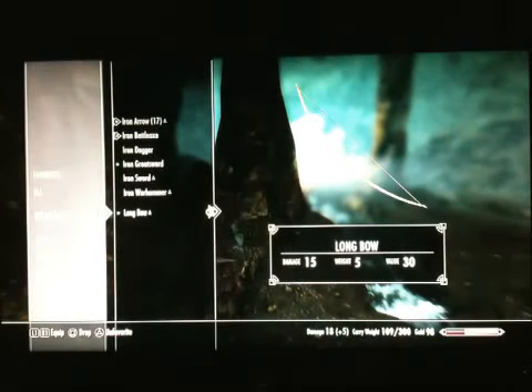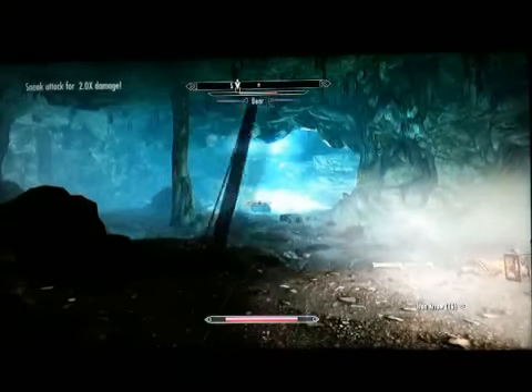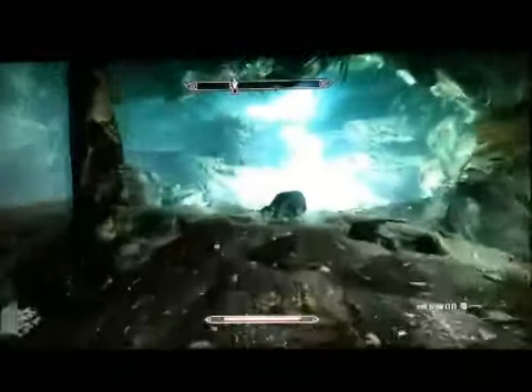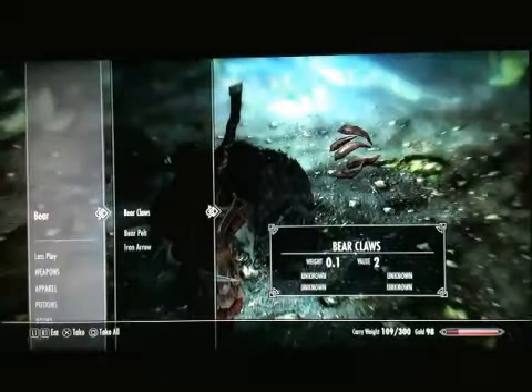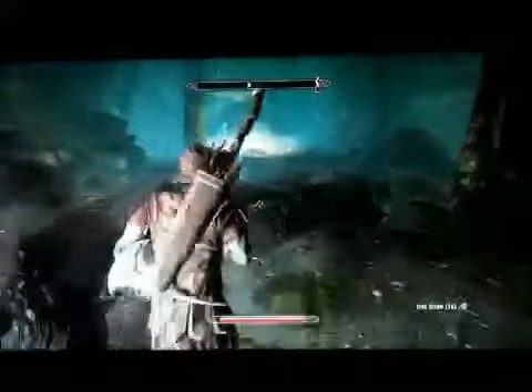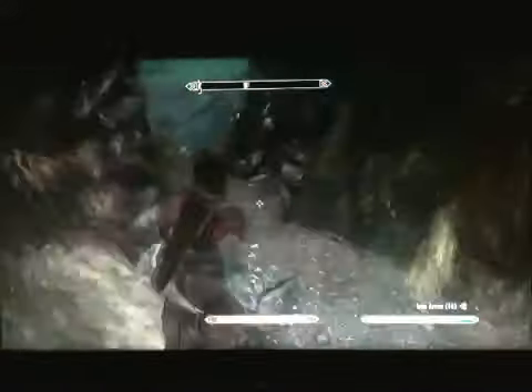I'm going to go favorite this longbow because this part you can kind of do a sneak attack on this bear if you want to. I'm going to do it just to do it — it's pretty cool, you have to aim a little bit farther above him. You see, I shot him right next to him. You could basically just leave that guy behind — he's not important to the storyline, just to a side quest.